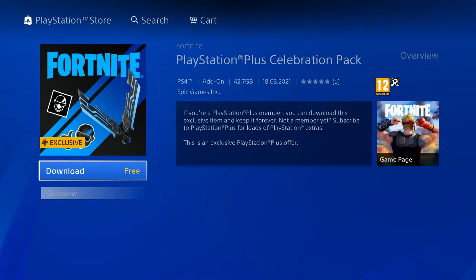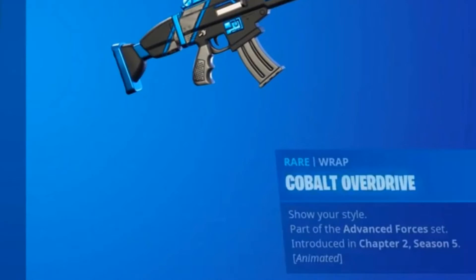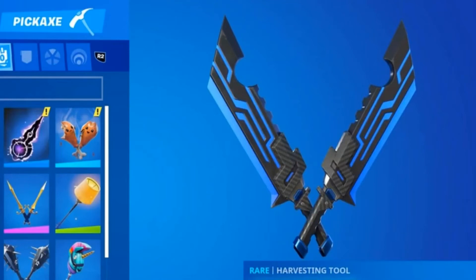You can get this cool Cobalt Overdrive skin. It looks absolutely awesome and it's animated. It's part of the Advanced Forces set — that's the way PlayStation works. You can also get this axe, this Symnatic Harvesting Tool, which looks absolutely cool.